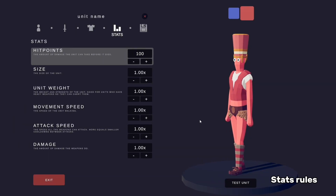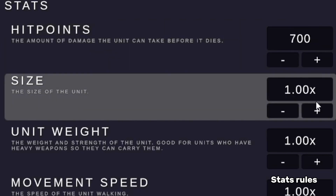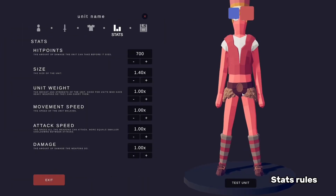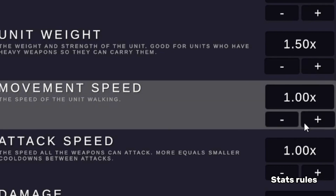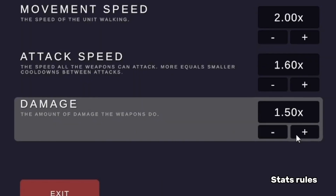Stat settings are a bit complicated. For max hit points for a normal guy, we'll go to 700. For max size, we'll go to 140 because any higher and they're going to be huge, trust me. For max weight, we'll go to 150. For max movement speed, we'll go to 2. Max speed will be 160. And for damage, we'll do 2.